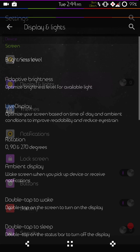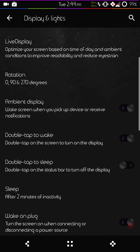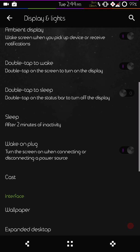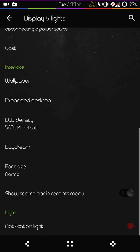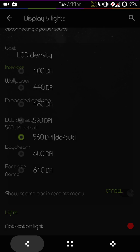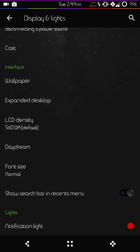We have display and lights. Again this is your standard Marshmallow settings — you're not going to find a lot in here. You do have your LCD density if you want to change that. I think 560 DPI is actually perfect for this — that is the default setting for most ROMs out there and I think it just works best, but you can set it to whatever you want.